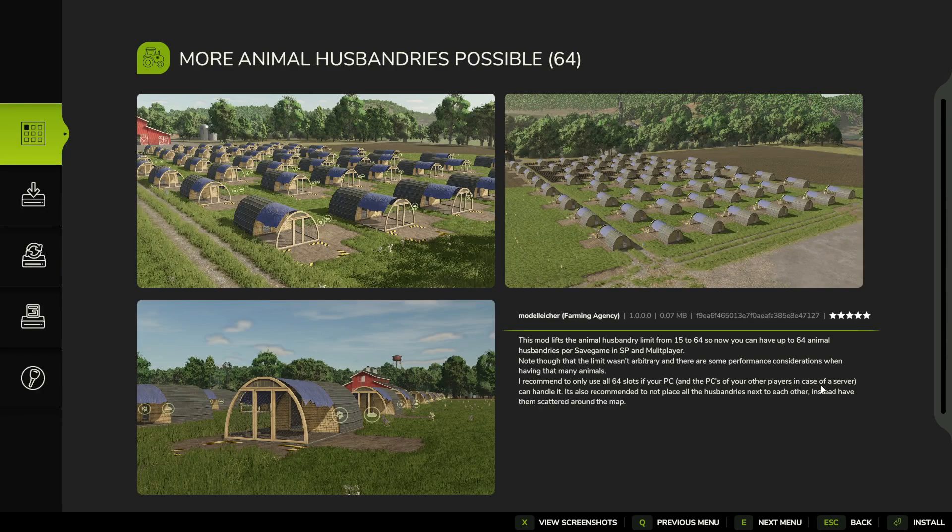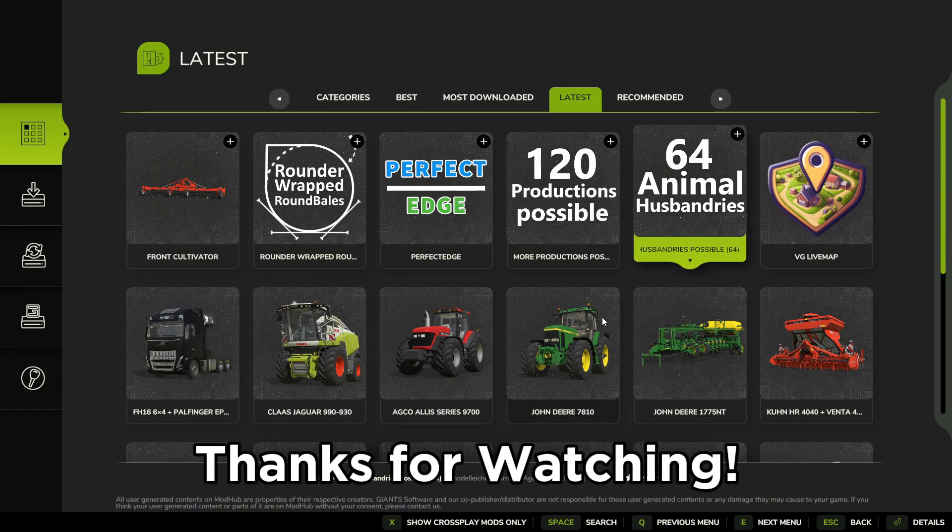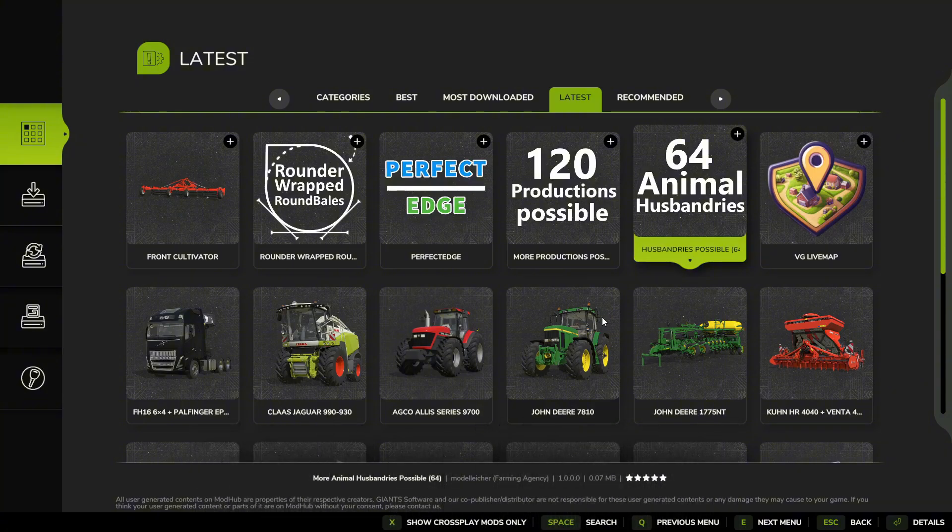I recommend only using all 64 slots if your PC — and the PCs of other players in multiplayer — can handle it. It's also recommended not to place all the animal buildings next to each other; instead, have them scattered. Another great mod. So far that's four mods covered today. Please consider liking and subscribing to the channel if you want to see more mod reviews — I'm actually pretty excited about doing these. Leave a like, subscribe if you're new, and I'll see you in the next video.